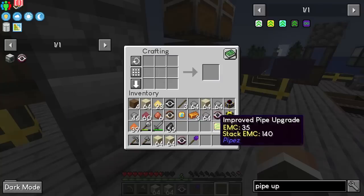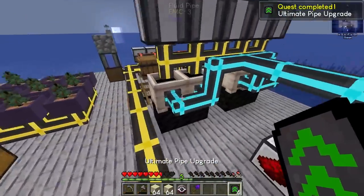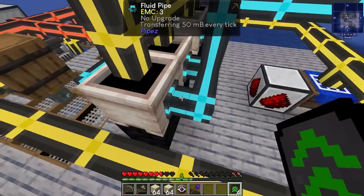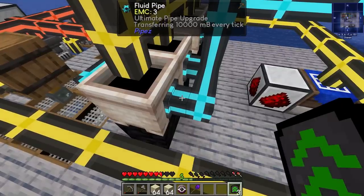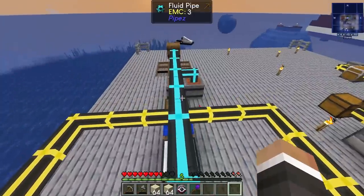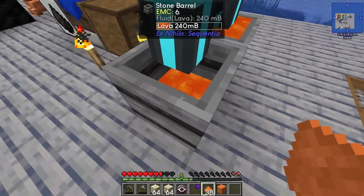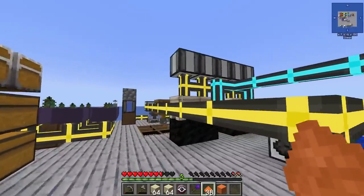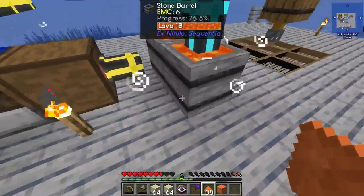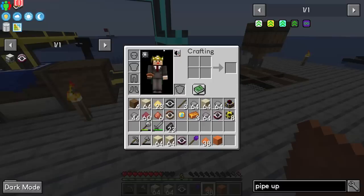I'll grab some flint and make four pipe upgrades. There's really no reason not to go to the highest tier — we have so much flint and these are so cheap. With the ultimate pipe upgrade installed, we're now transferring 10,000 millibuckets every tick — 200,000 millibuckets per second — way more than we're actually producing, but that ensures lava fills the barrel as fast as physically possible. We've also added six more crucibles — three here and three here — so lava is now backing up exactly as we want.